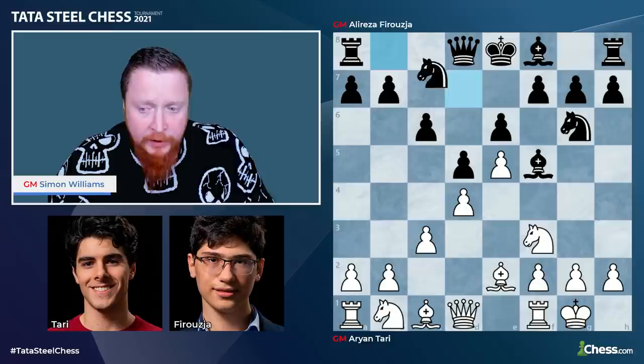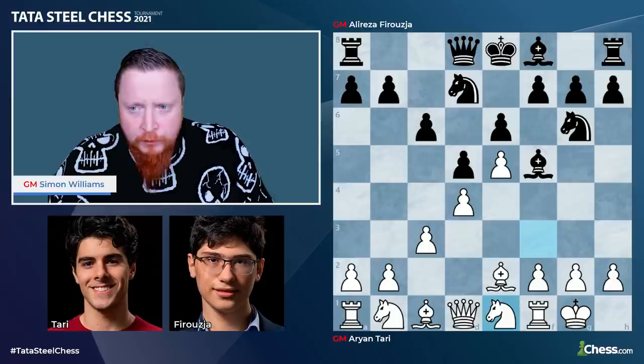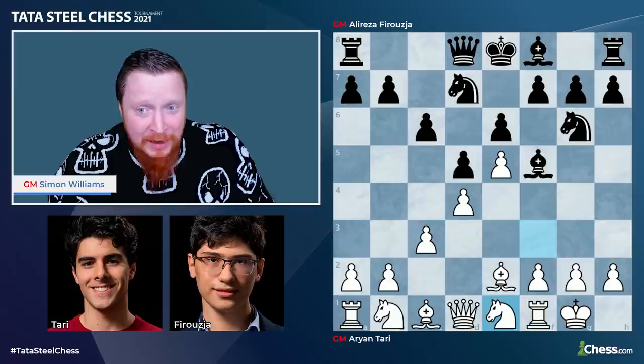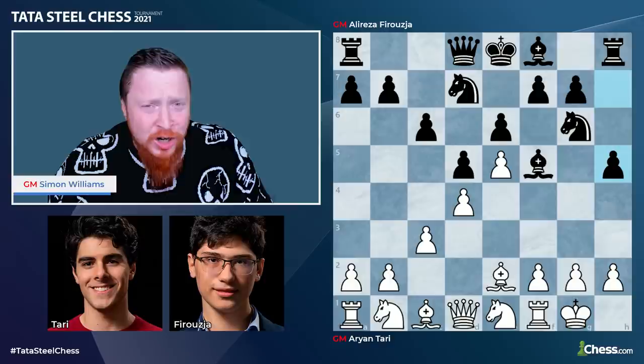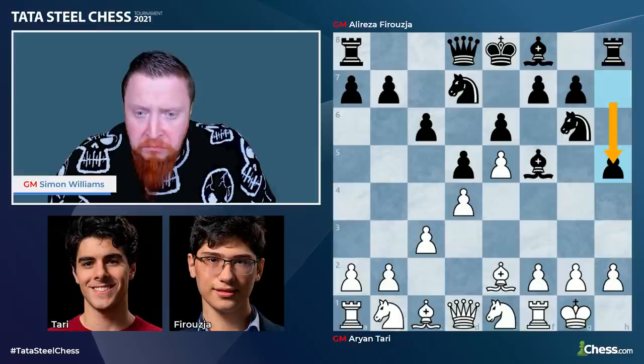White simply castles first. Knight d7. And now knight to e1 — I like this move. The knight gets out of the way and tries to reroute itself. Here a very risky move from Alireza, but you wouldn't expect anything else. And this move is always a good move — h5. This is just trying to gain some space on the kingside and potentially start some attack there later on.